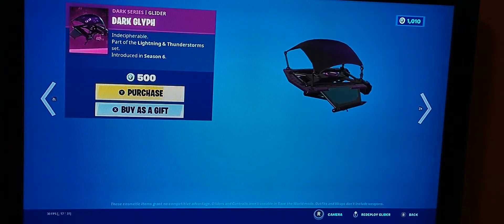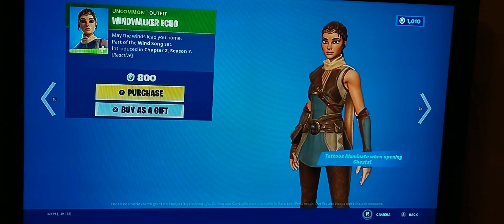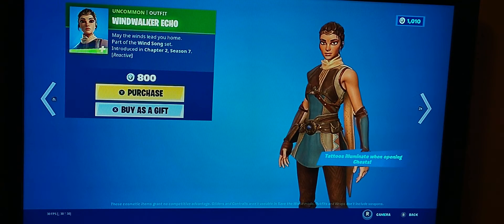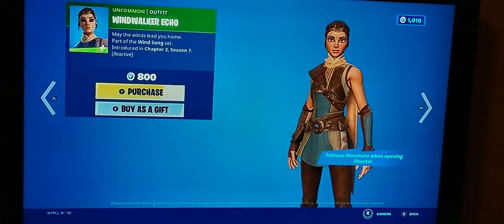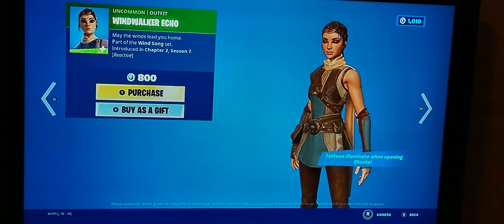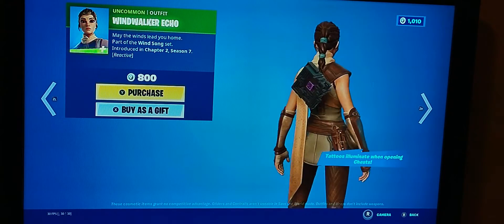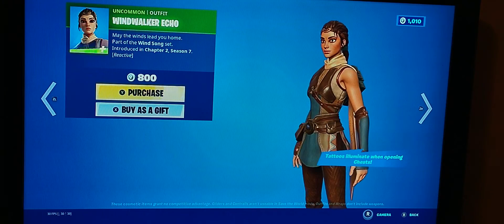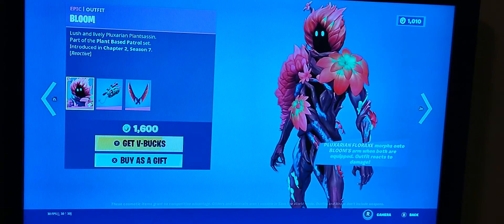The Windwalker Echo is back and hasn't come back in a long while. If you don't know what this is, it's the skin that came out in Chapter Two Season Seven. It's a pretty good skin. It is reactive — when you open up a chest, it reacts even if you're not looking at the rarity, it can tell you.